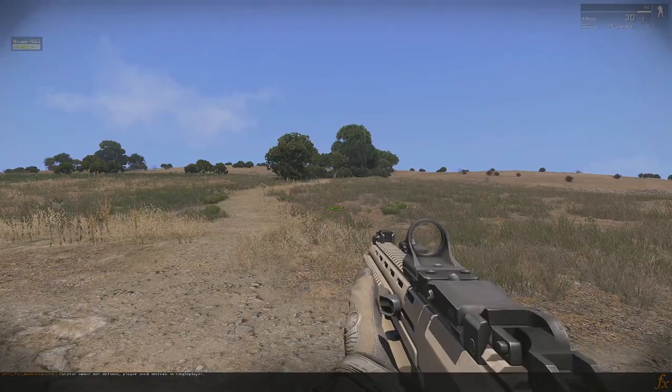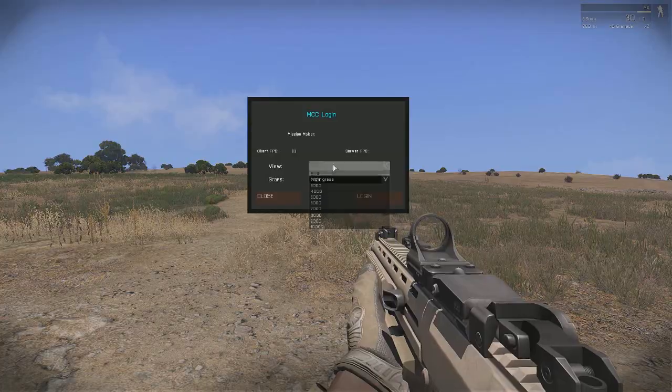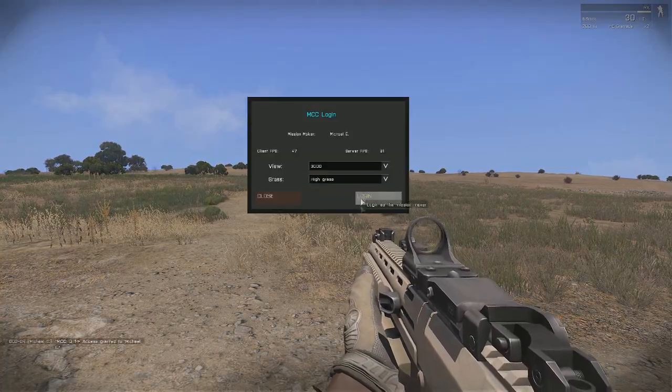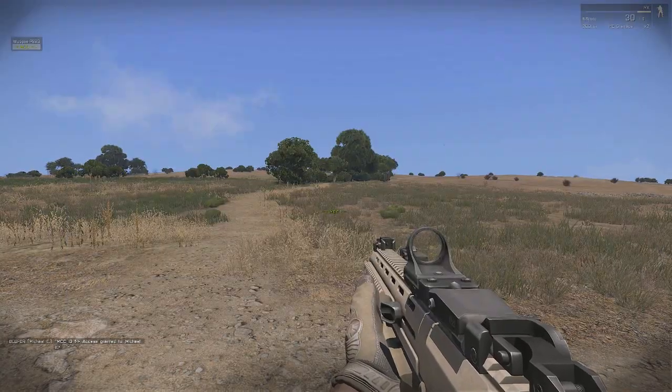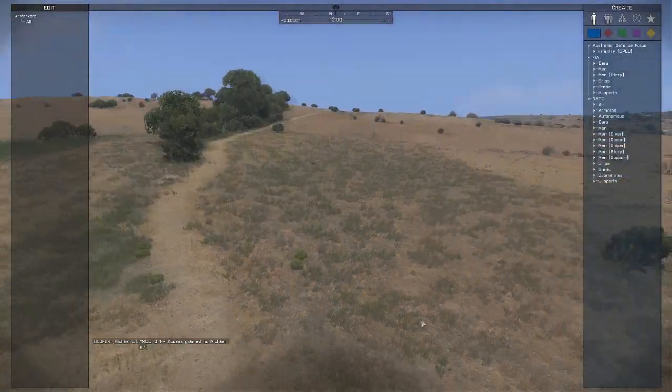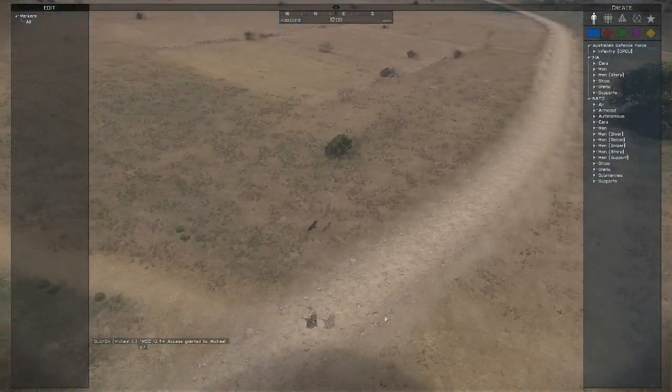Now all we're going to do is scroll down and log in with MCC. Next thing we want to do is open up Zeus with your Zeus key. It should all be working — you can use this without any modules.